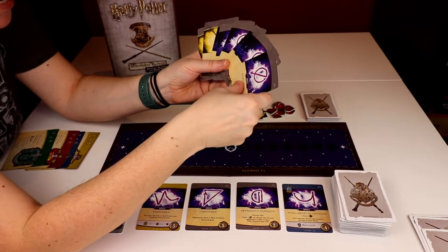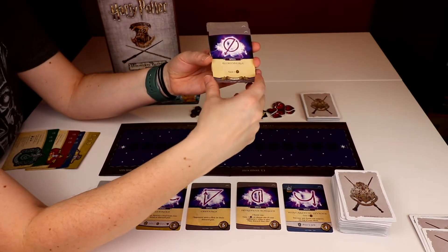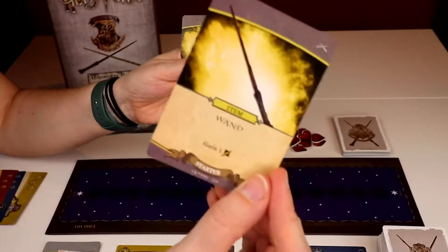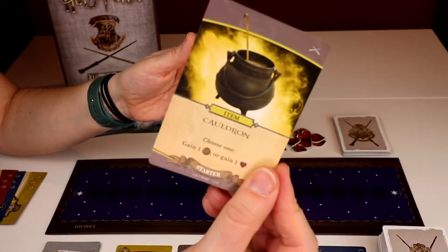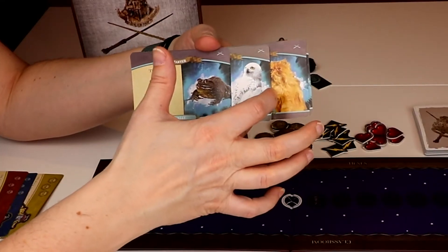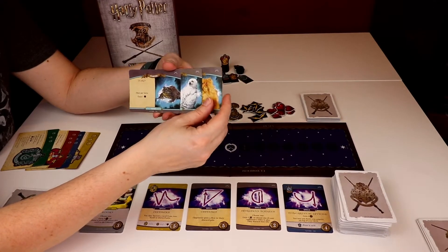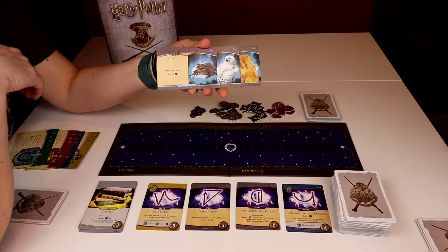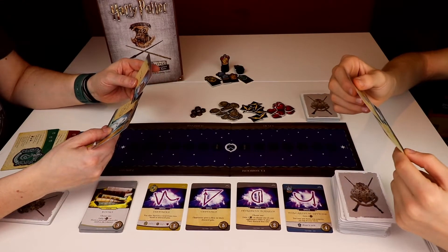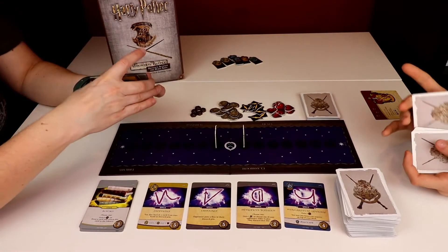Every player begins with a starter set of nine cards, and in that starter pack they're the same for both players: seven Alohomora spells, one wand, and one cauldron. In addition to your starter set you get to choose one ally. An ally is somebody who is going to help you in the game — they're always visible and they have abilities. You'll see there are duplicates of each ally because both players could have the same ally.